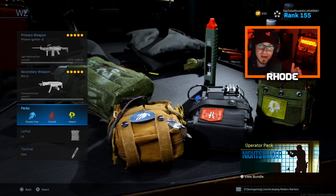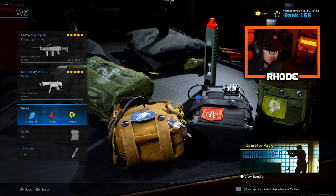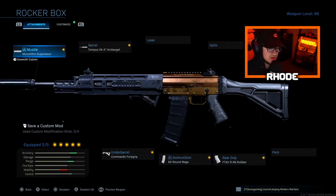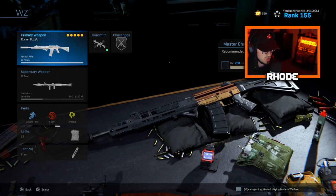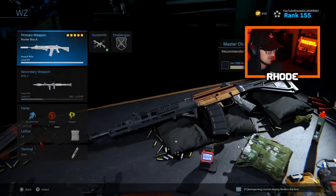For that warzone class I run Double Time, Overkill, and Amped. Most people also have a ghost class — you can pick up ghost and swap in. For the Grau in warzone: Monolithic Suppressor, Tempest Archangel barrel, Commando Foregrip, 60 round mags, and FTAC Rubber Rear Grip to control recoil even more. The accuracy is almost maxed out and the range is really good. I know a lot of people have moved from the Grau but it's still a solid setup.